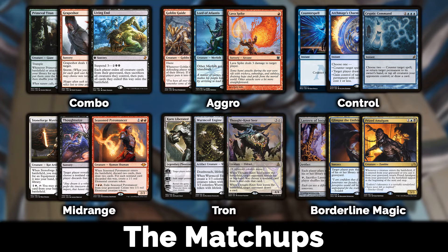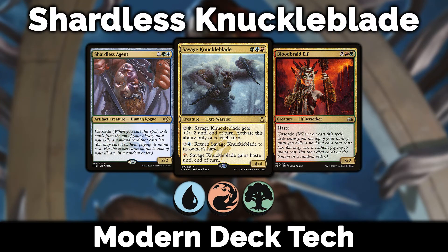For other matchups: against mill decks you're generally fine since your creatures can beat down on them. Against dredge, you have the upper hand if they're a bit slow — if they go off turn two you're in trouble, but turn three or four you can start cascading into things they struggle to deal with. Against Lantern Control, Ensnaring Bridge is really the only card you need to worry about — get rid of that and Lantern Control has very little to do against you. That covers all the matchups for Shardless Knuckleblade.